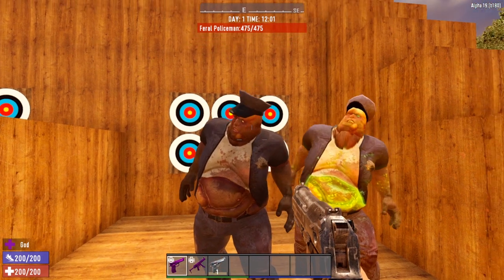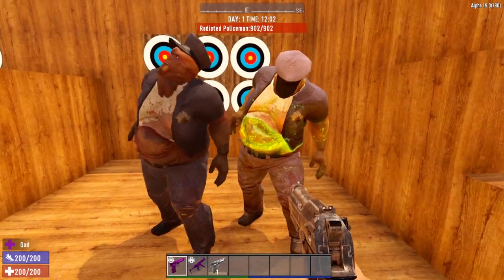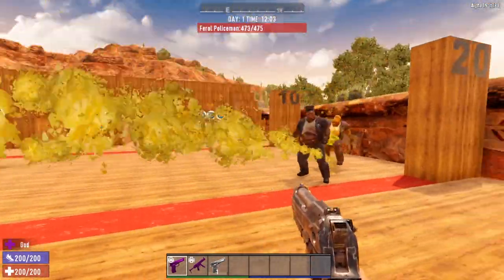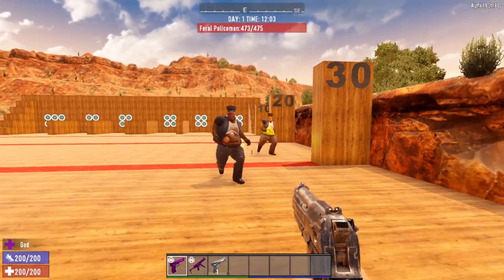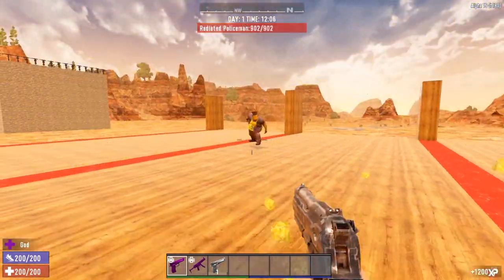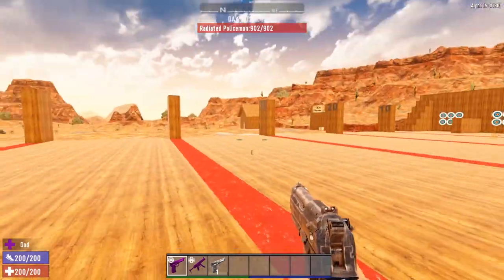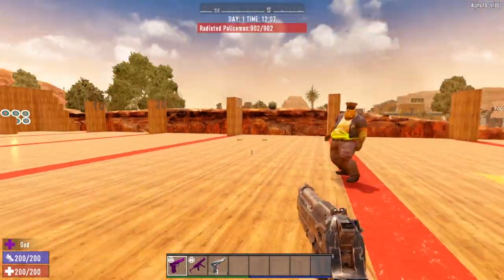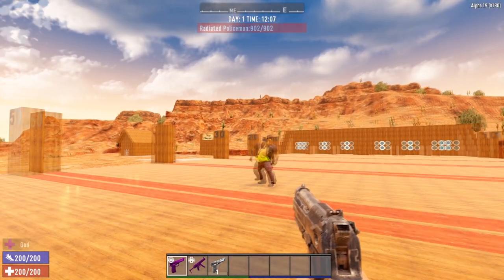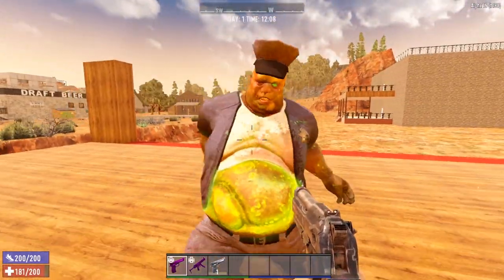The feral version is identifiable by the glowing yellow eye, and the radiated because he is all glowing green. The feral police officer has 475 hit points, and the radiated cop has 902. One thing I want to point out: the radiated cop's spit is much, much worse. We took 19 points of damage from that spit alone. The spit can totally destroy your base — it does so much damage to blocks.